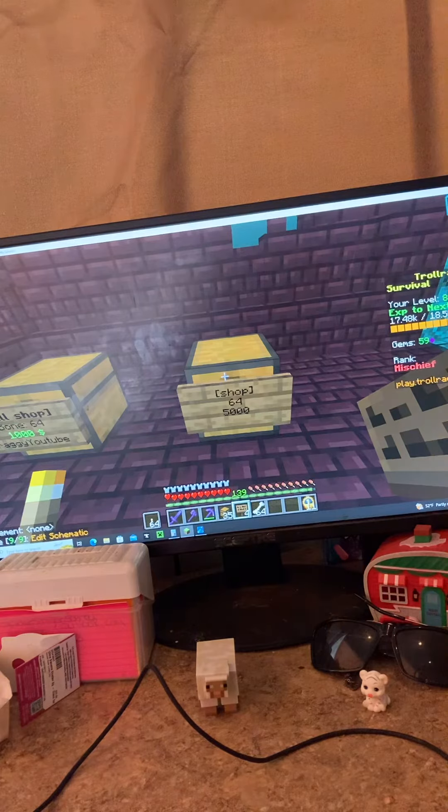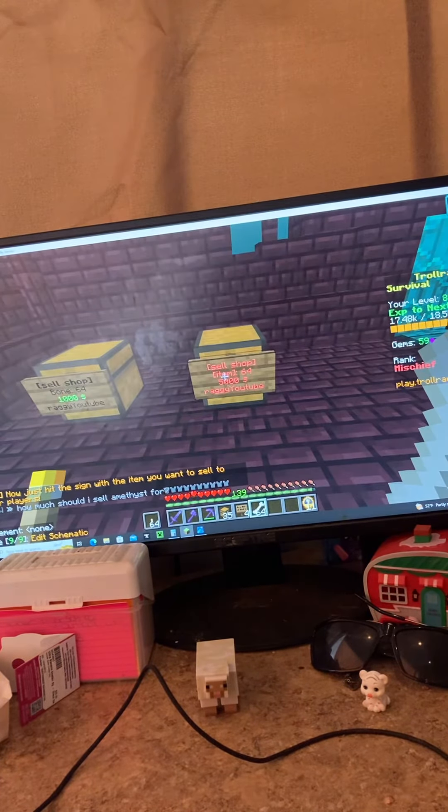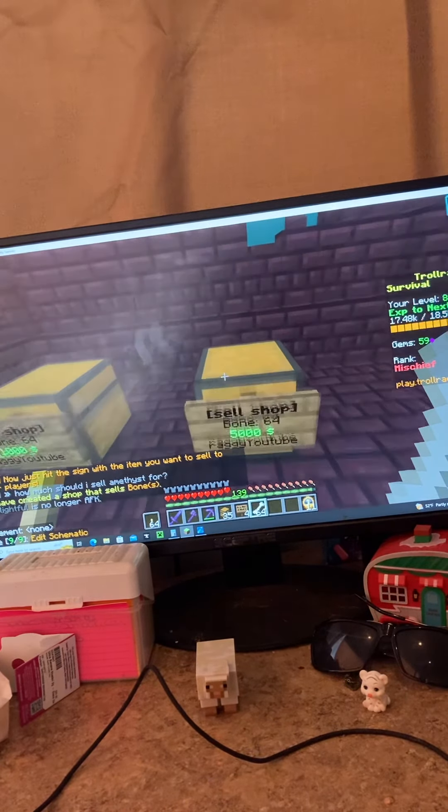Once you're done, click done on the sign. Then take out the item you want to sell and just punch the sign. That is literally all you have to do, and now you have a player shop at your house.